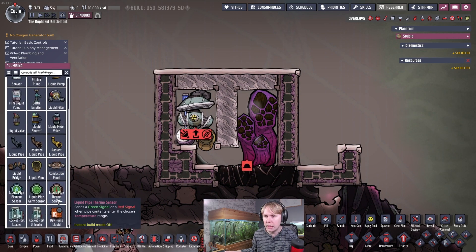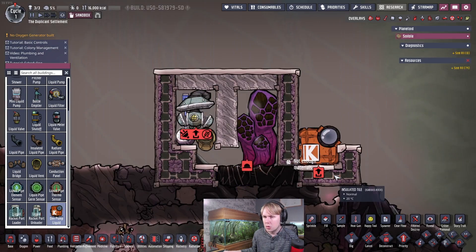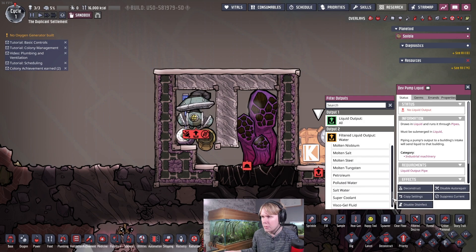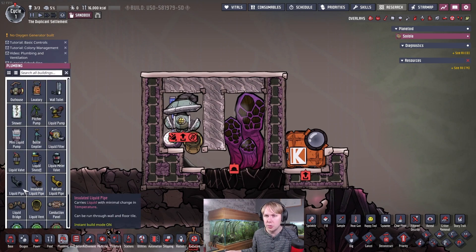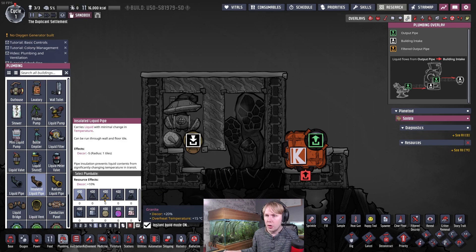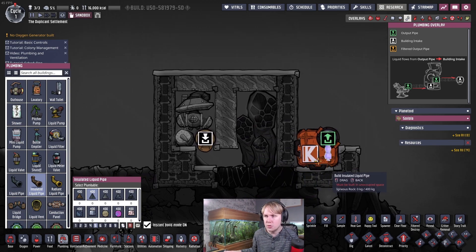I recommend using petroleum. If you have a little bit of crude oil, you can make a little bit of petroleum — it doesn't have to be a lot. Honestly, 50 kilograms will do for hundreds of cycles. You can insulate the pipe if the liquid is going to boil in this room, but I'd just recommend using a liquid that's not going to boil in here — so I recommend petroleum.